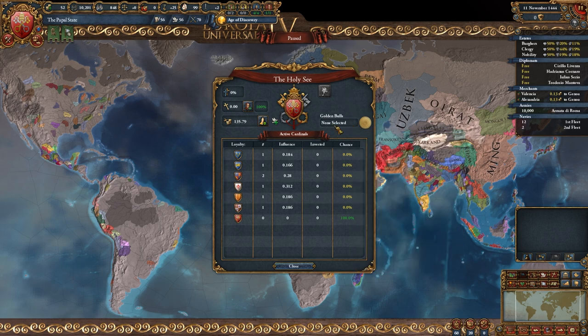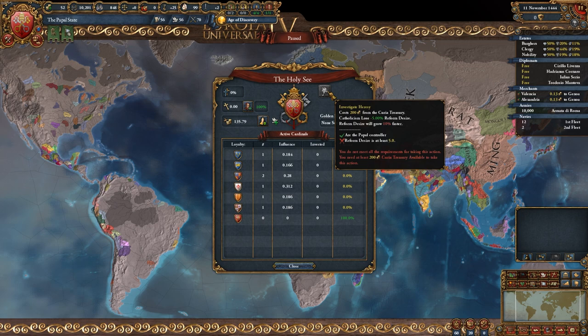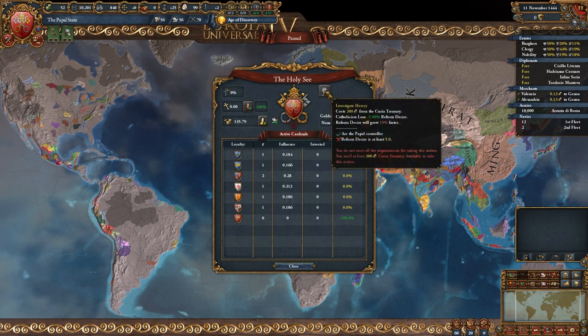Now if you are the Curia controller, the interface looks slightly different. You can now see the Golden Bulls, and you have another button called Investigate Heresy, which decreases the reform desire for only 200 ducats from the Curia Treasury — not your own money, but the Curia Treasury.